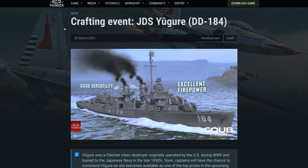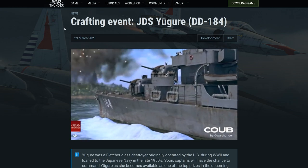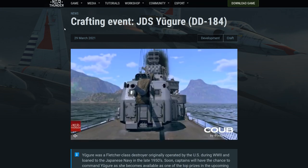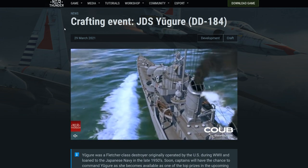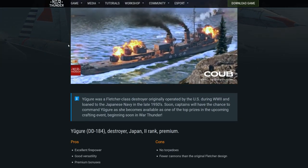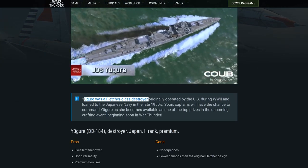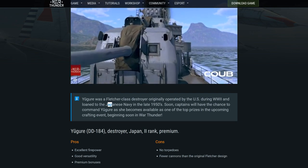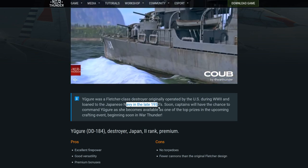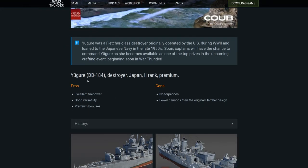Also linked is my ship review on the Z25, just to get things into perspective for what I'm about to talk about. I want to answer the question: is this thing actually worth it? In a nutshell, this is a Fletcher class heavily modified in the Japanese navy, and therefore sits in the Japanese tech tree as a premium from the late 1950s.